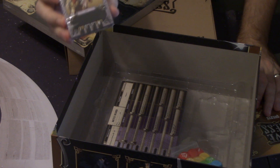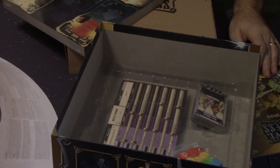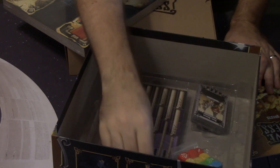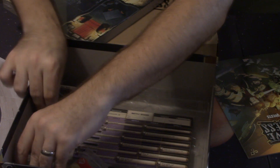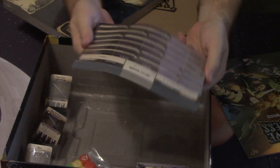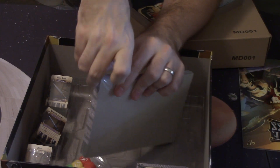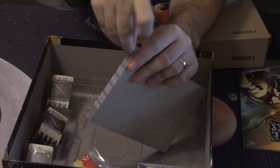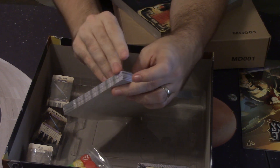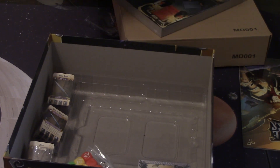Then we've got our cards. Some of these were misprinted — they had black ink on a black background, so it was unreadable. That's what this little extra card pack was for, so that's helpful. We've got our weapon cards, treasure cards, and event cards. And this right here is a pad of paper — pretty thick — and it's basically for keeping track of your character so you can run a campaign. My understanding is you don't have to run a campaign; you can also just play a single dungeon session.